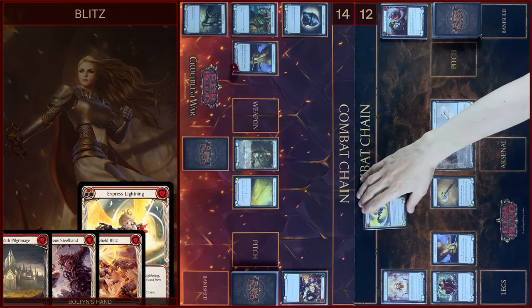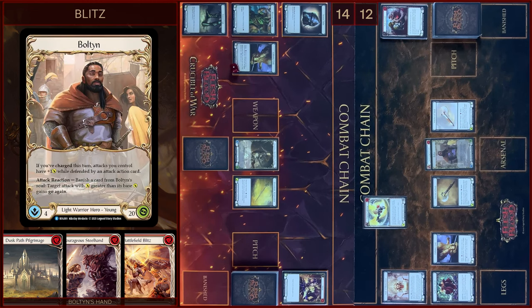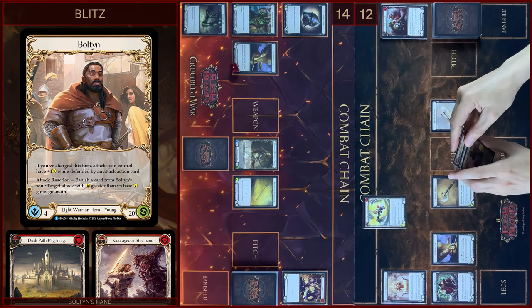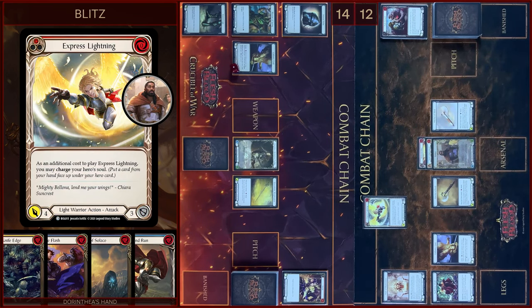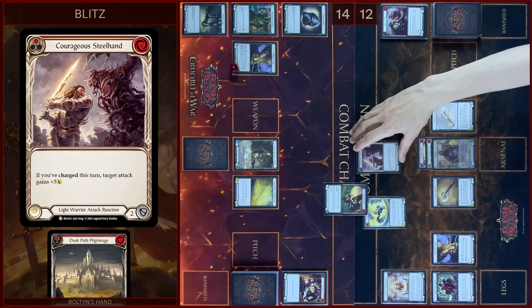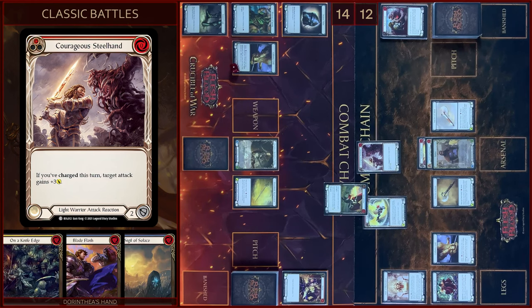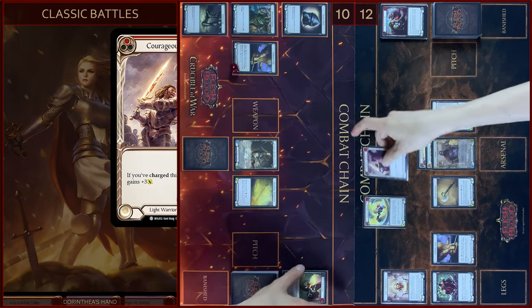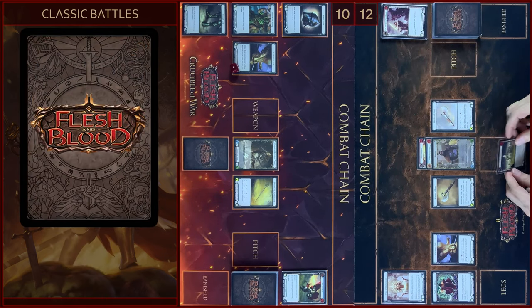I will start my second turn with Express Lightning. As additional cost I will charge Bolton's Soul. Four damage. I will block three. In the reaction step I will play Courageous Steel Hand, I will add plus three — it will be seven damage. No reactions, I take four. Ten left. Let's close this combo chain and in the end I will arsenal this card and pass to you.